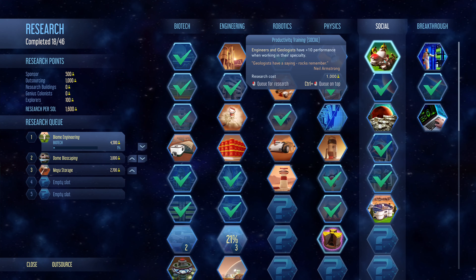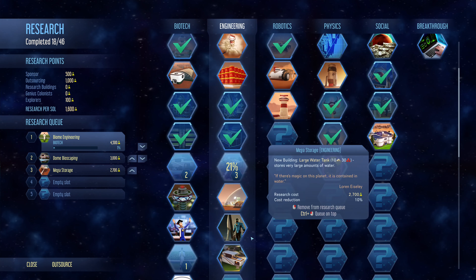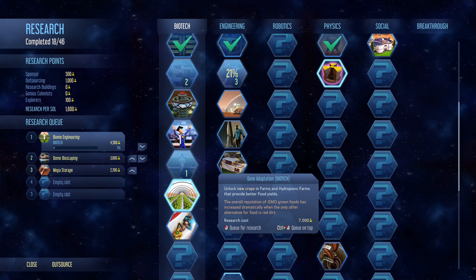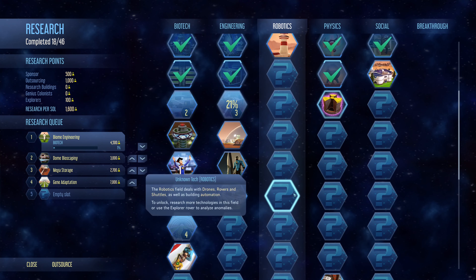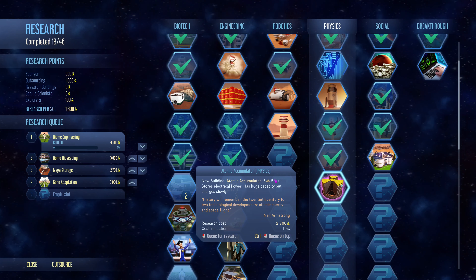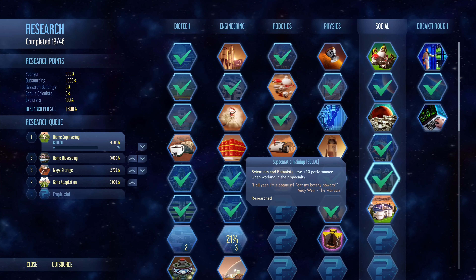We should probably line up some more technologies. New crops are probably going to be important now that we're really pushing for more people. And what's this — an Atomic Accumulator? It has huge capacity but charges slowly. That could be very nice — being able to store up a whole stack of power.